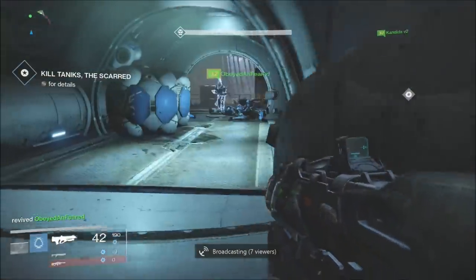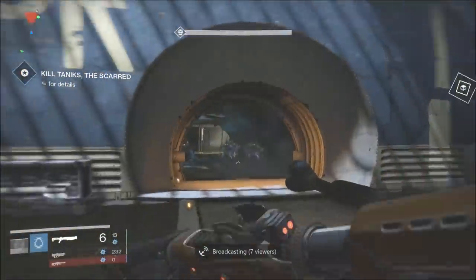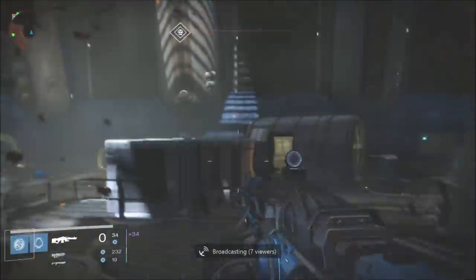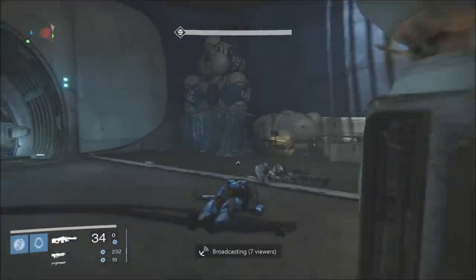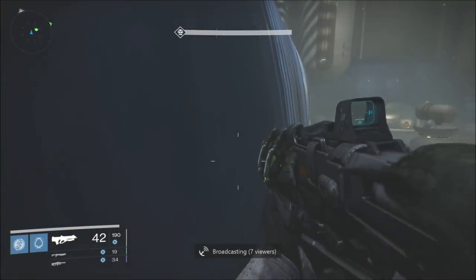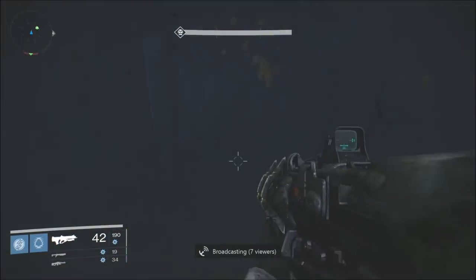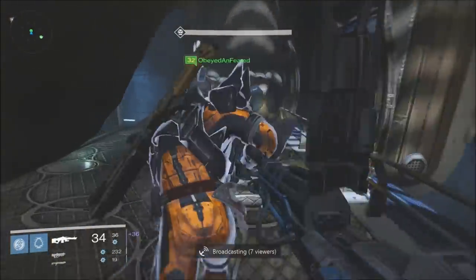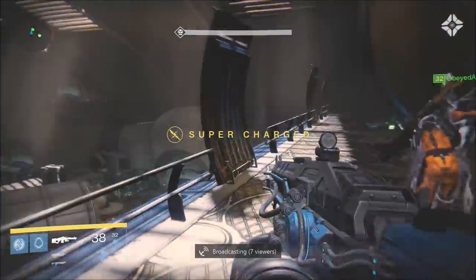I want you guys all to succeed in the new House of Wolves activities and get the best loot. I got absolutely screwed on loot — you'll see at the end of the video, I was shocked compared to what my teammates got. A couple of my friends got the Etheric Light, the item that lets you ascend your old weapons to the new max. I was super pumped for them, but I've been getting completely screwed on House of Wolves drops.